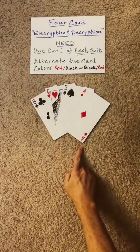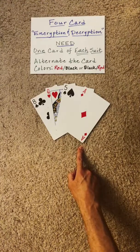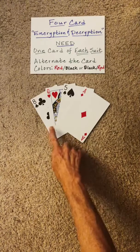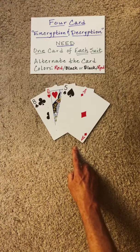You need one card of each of the four suits. Now alternate the colors in some fashion. I secretly have one of the four suits in mind that I'm going to transmit to you by an encryption decryption process. So let's begin.